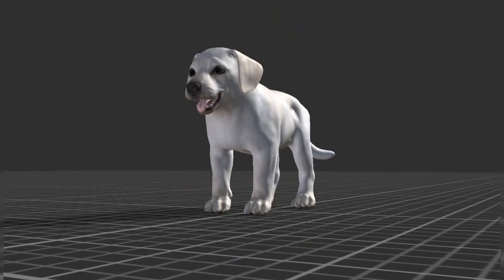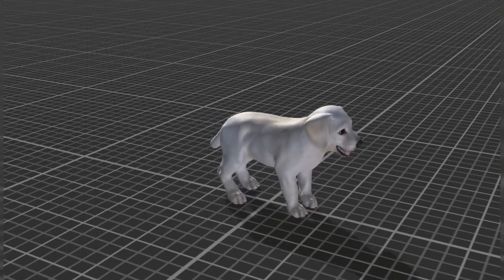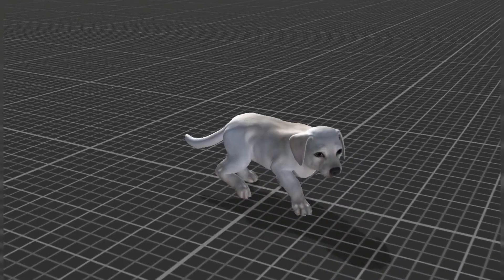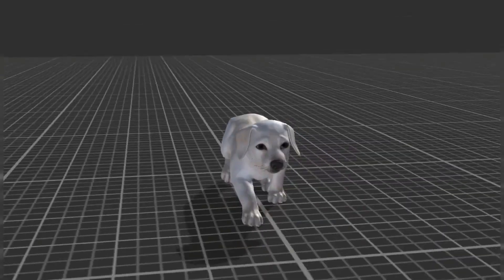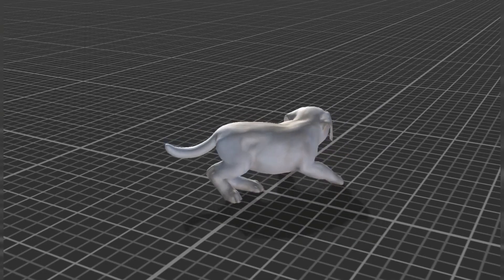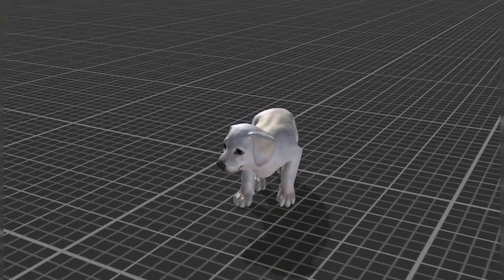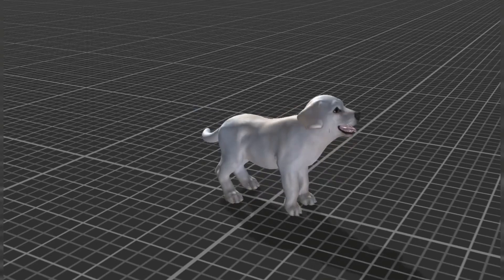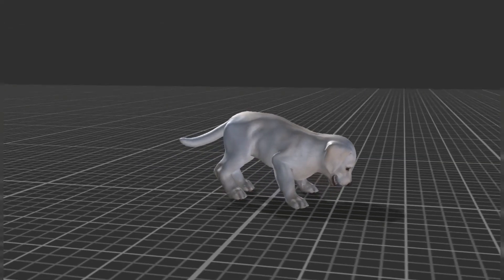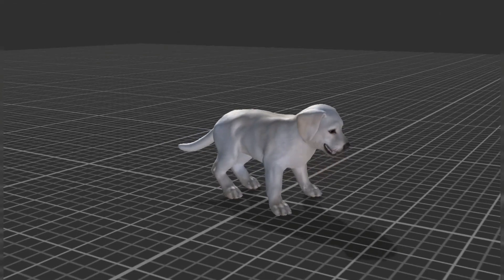Now it's the Puppy Labrador — a realistic Labrador Puppy model with 65 in-place and root motion animations and 3 colour options: white, black or brown. The 65 animations range from attacking, being hit, idle, sitting, eating, drinking and sleeping to standard movement animations. It is rigged — though not to the Epic Skeleton — and has 116 total animations, with both in-place and root motion versions available. There are 2 materials and material instances and 18 textures ranging from 2K to 512. Being low poly, it would work on any system and should be very well optimised.